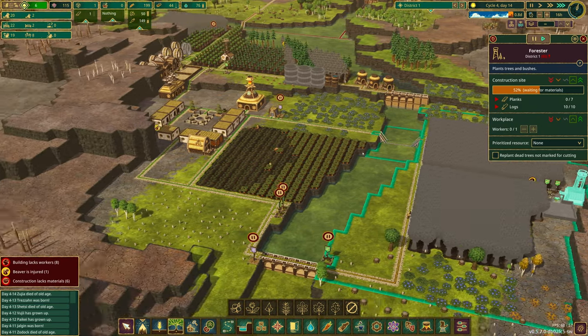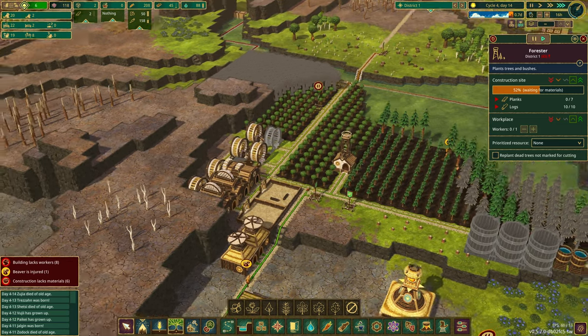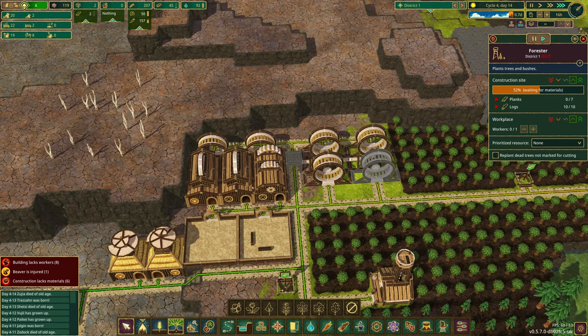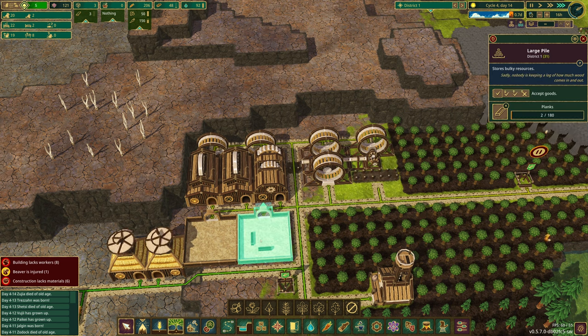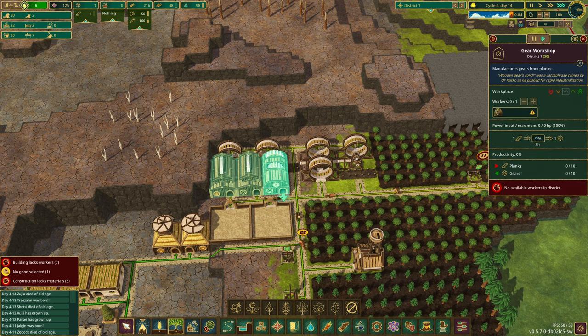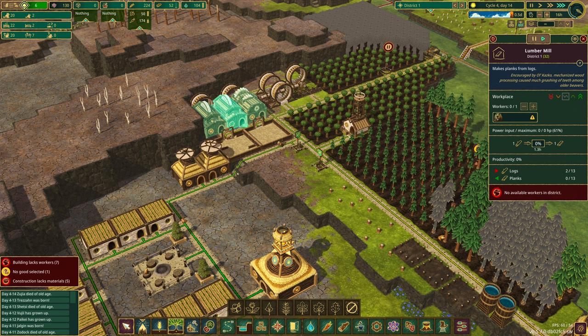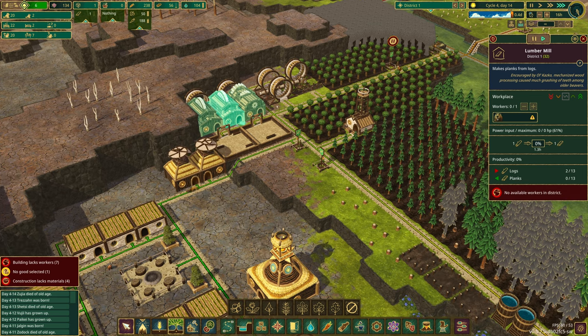We just have to wait for free planks, which is going to take a while. We had two planks — where'd they go? Planks come in, planks go out. We're not even making gears anymore — that's bad. It looks like we're having a labor issue; we have more jobs than beavers.